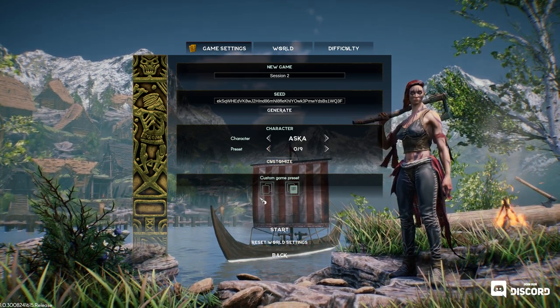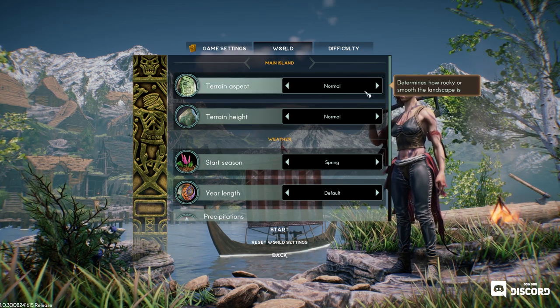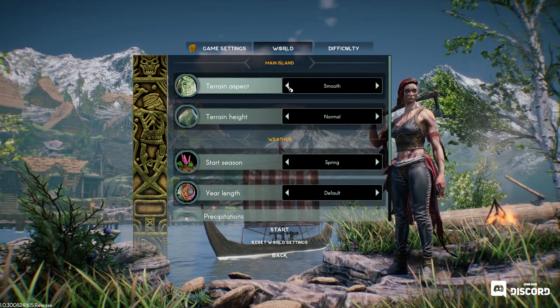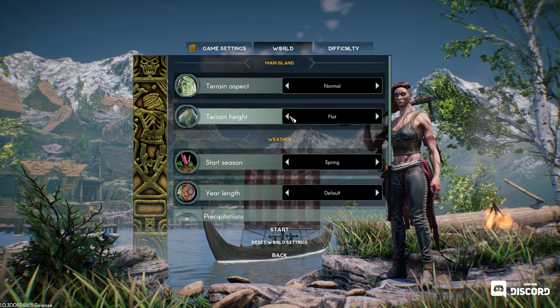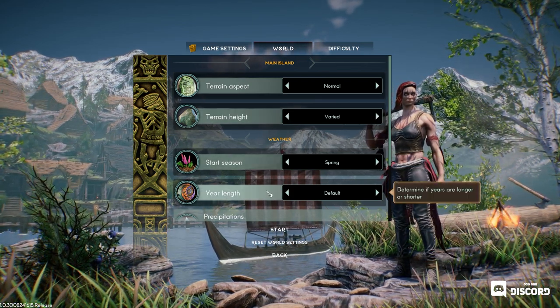Aska preset — that's fine. World terrain aspect: Rocky, Normal, Smooth — we'll go normal. Terrain height: we'll go Varied. What's our other one? Flat. We'll go Varied.